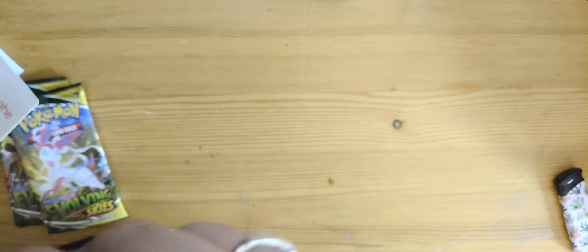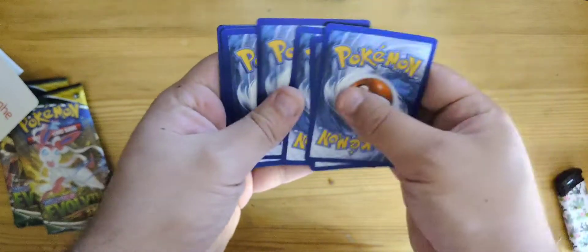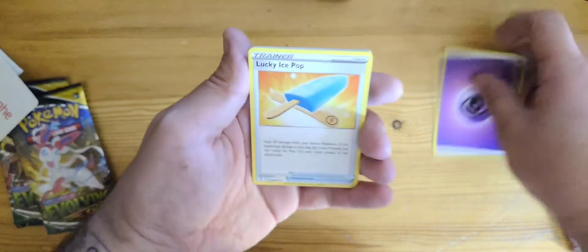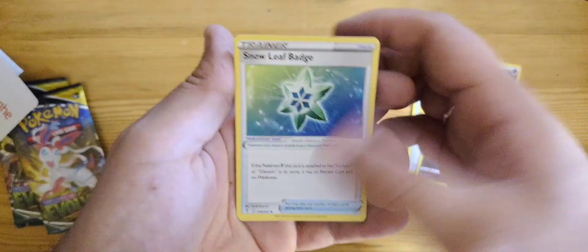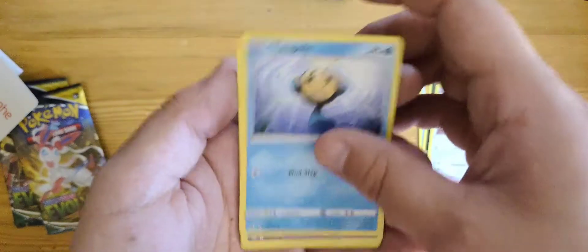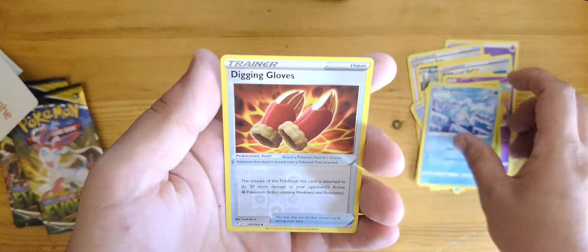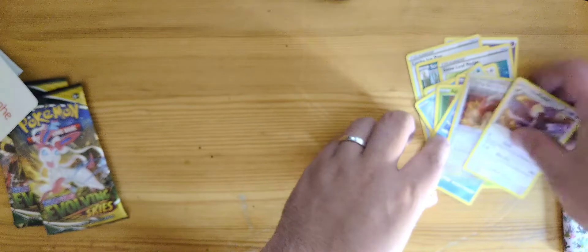Little code cards at the end of the video. We'll start — psychic energy, lucky ice pop, Scrafty, Snow Leaf Patch, Cutifly, Popplio, Bergmite, reverse Digging Gloves, and Talonflame. These will go up on Card Market — this one goes to binder.